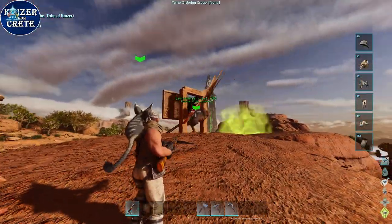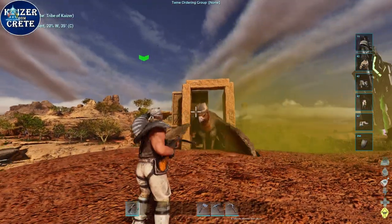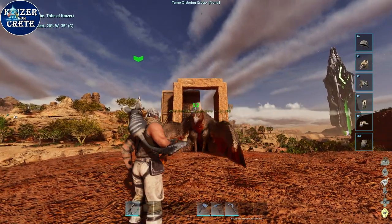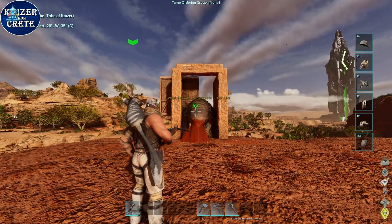At this stage of the game, this is your only way to get prime meat because the Lymantria can't attack, you don't have weapons, and you don't have good armor. So just go for a little gerbo or lystrosaurus, harvest it, and use that prime meat for your Argentavis. If you can't, raw meat is perfectly fine.